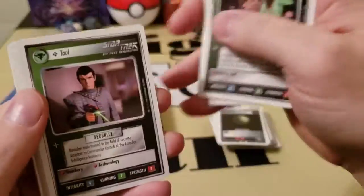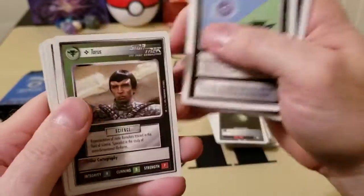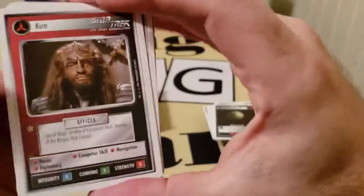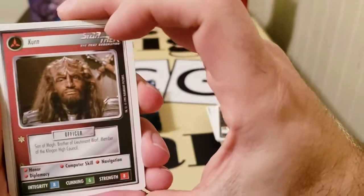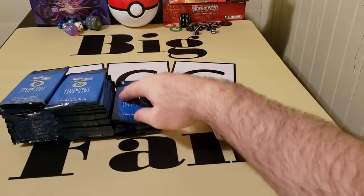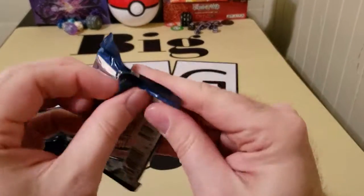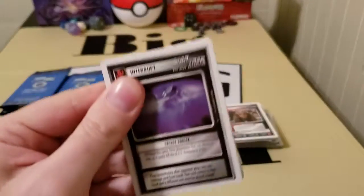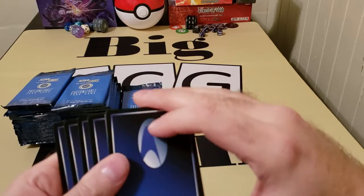I'm hoping to get like Worf and Picard, Kalos, anyone else that's a cool character — because that's part of what makes this game a lot of fun. Oh, it's Kern — Worf's brother! Nice. Yeah, I had him in my deck. A lot of fun. This is just bringing back so many cool memories of my younger years.